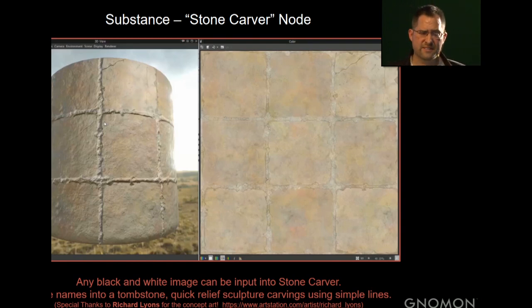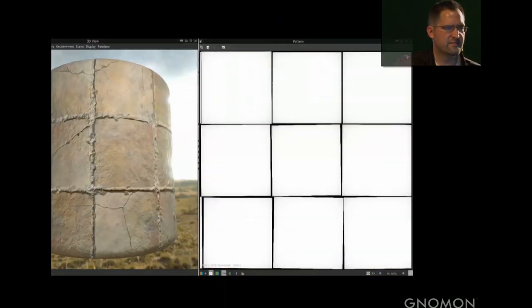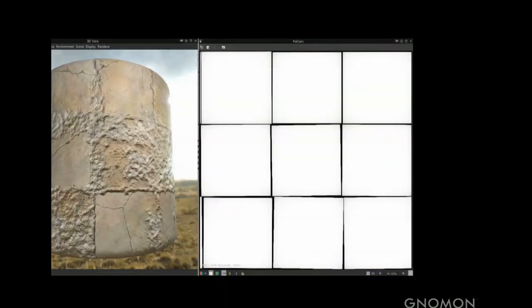I put together a quick video to show what the node can do in a fast-forward demo — more exciting than talking about technical nodes. It shows how you can input any black and white image and it creates the result. At the end there's a special treat: Richard Lyons, one of our concept artists, provided some fun black and white art to run through it.